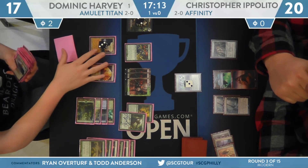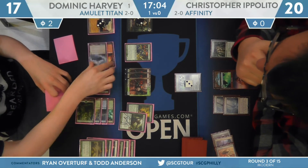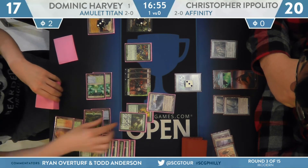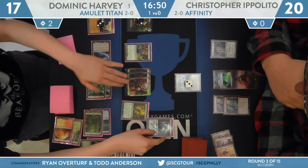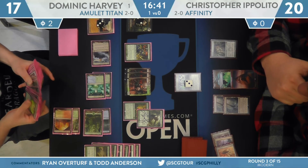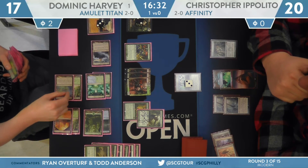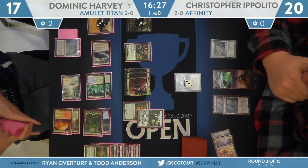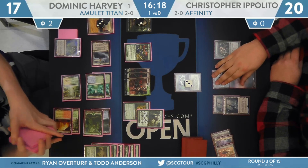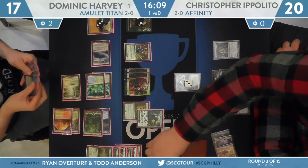Dominic Harvey just playing this game very well — methodical to make sure he covers all outs. He casts Primeval Titan, searches up Slayer's Stronghold, actually returns it to hand because he already had Boros Garrison, activates it so that Primeval Titan can have haste, and attacks to find two more lands. Even without Amulet of Vigor, just putting on a show. Attack for eight — not too concerned about that 3/3 Ravager. Ippolito could make it a six-power Ravager but that would eat all his artifacts with nowhere to Modular. The second trigger finds Celestial Sanctuary and Ghost Quarter, which he returns to hand via Tribe Scout. Just inching away at any possible way Ippolito could get back into this game.